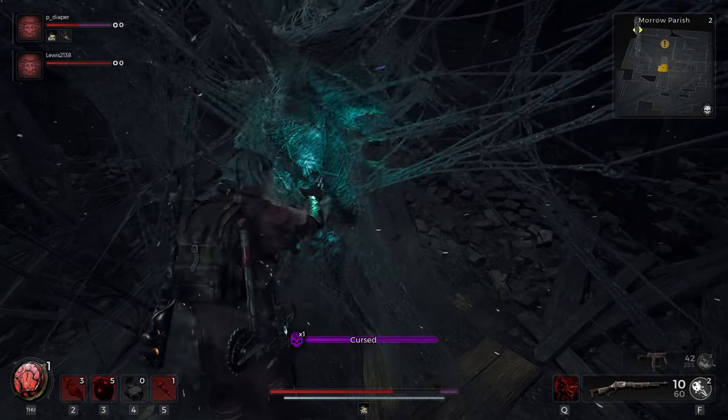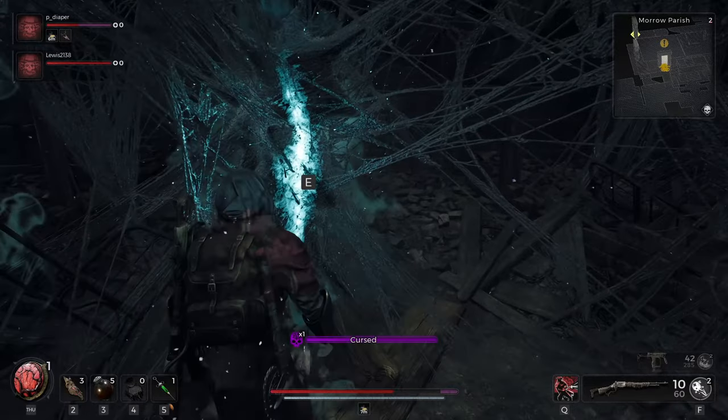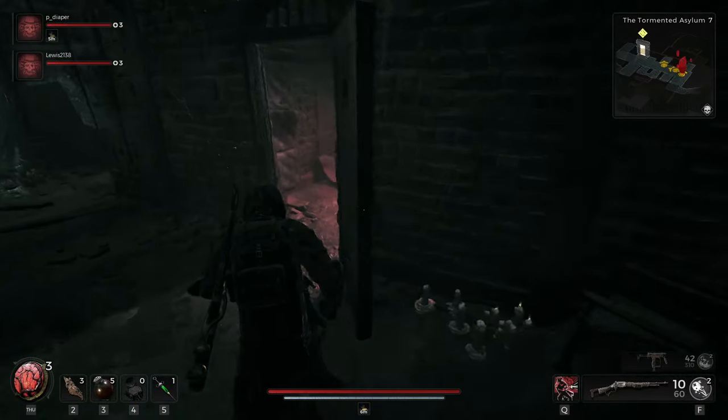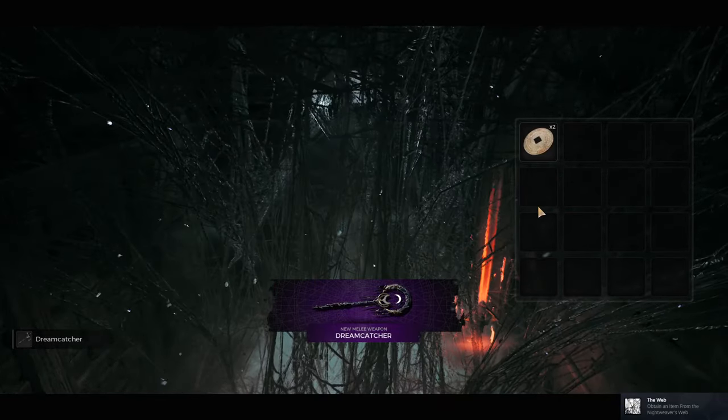What you want to do is go back to the asylum. You need to go to the basement and enter through that web thing. When you are in there, if you have the nightweaver stone doll you'll need to hand that in in the next room, because that's going to give you the dreamcatcher melee weapon and you need that to get this done.